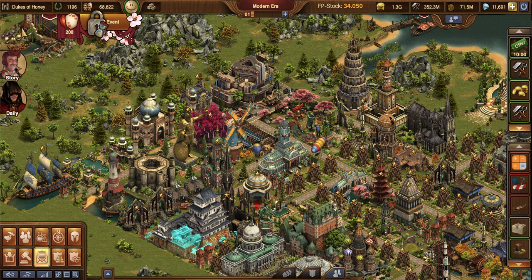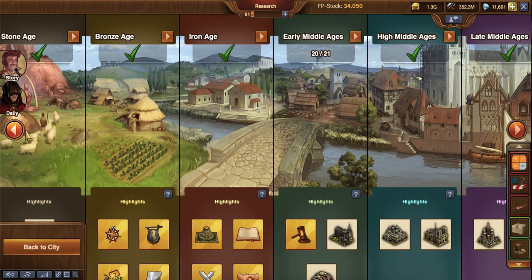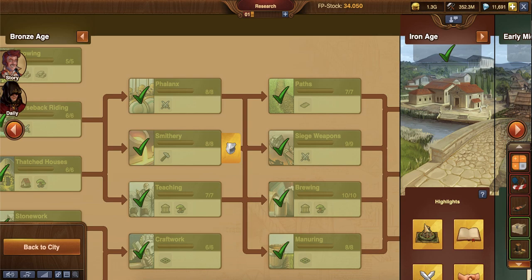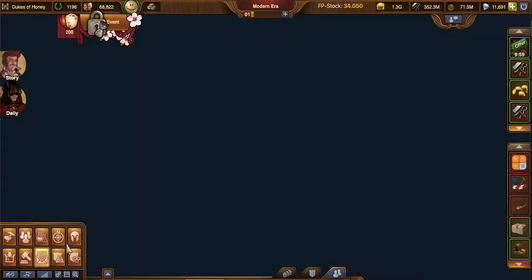Guild Expedition is a feature that unlocks for guilds that have three or more players. On an individual basis, you do have to unlock Guild Expedition within your research tree. We're going to go all the way back to Iron Age — guilds unlock in Bronze Age, but Guild Expedition unlocks once you've researched one rung in the Iron Age. I highly suggest unlocking this architecture, because not only do you get an expansion, but you also unlock great building contribution, which matters a lot within a guild.